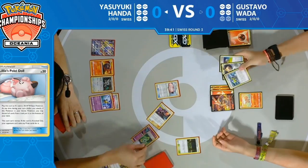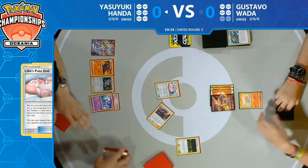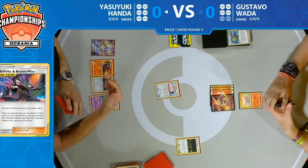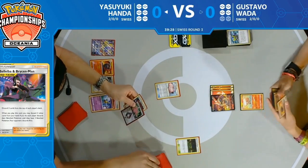Yasuyuki puts a Wobbuffet back on top of his deck with Primate Wisdom and then decides to discard it with Bellelba and Brycen-Man — demonstrating the power of Primate Wisdom. It's pretty good with Intrepid Sword.